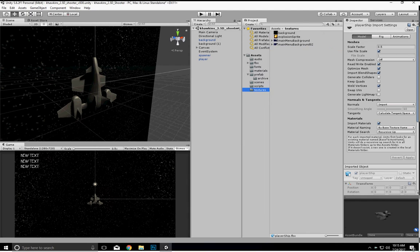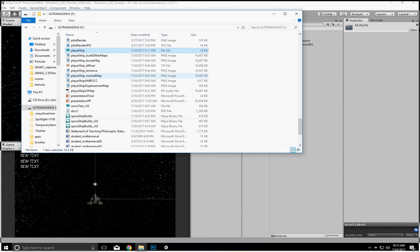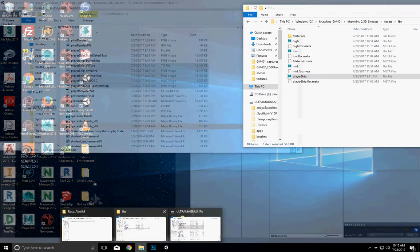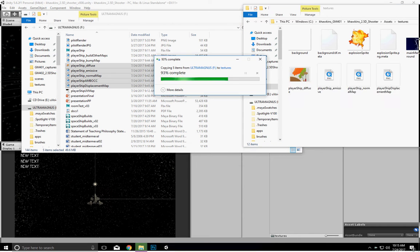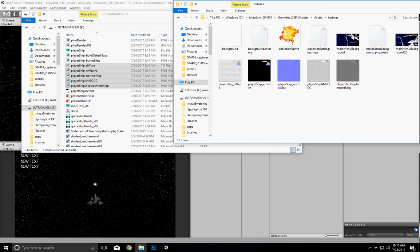The next thing we're going to do is get our textures in here. Notice I don't have a specular now because we're going to use the alpha of our diffuse for our specularity.